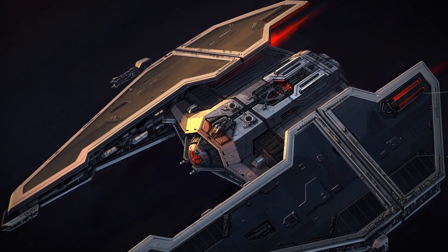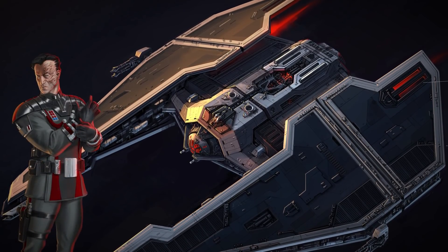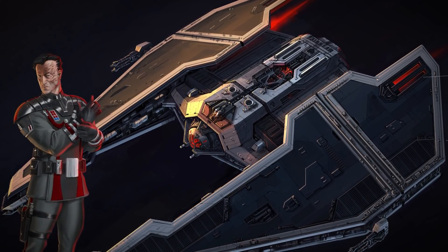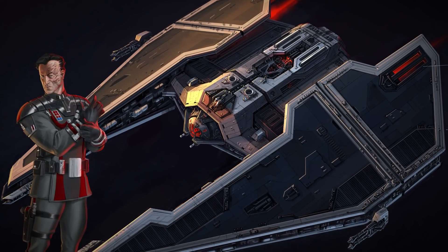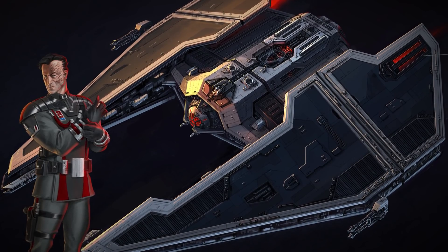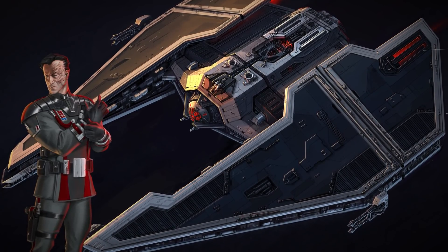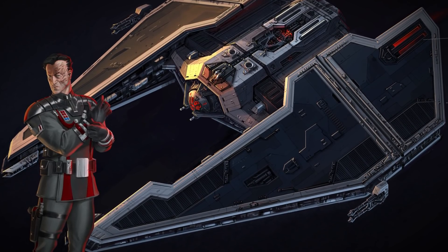The weapons arsenal of the Fury Class was designed with personal consultation from Grand Moff Kilrun himself, and offers an unusual degree of firepower for a ship of its size. The four precision laser cannons mounted on the ship's wingtips are cooled through retractable S-foils, and can be tuned to an incredibly high power output, closer to what one would expect from the gun emplacements of a small warship, rather than a strike fighter.